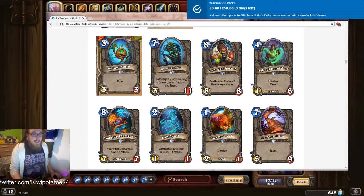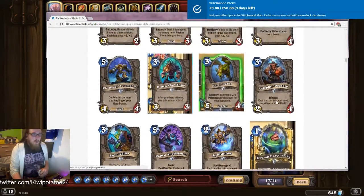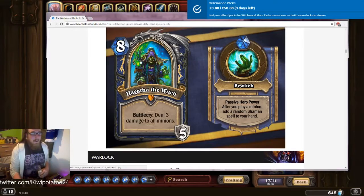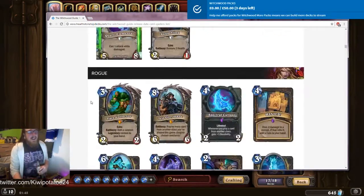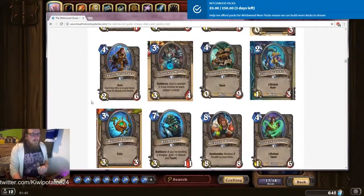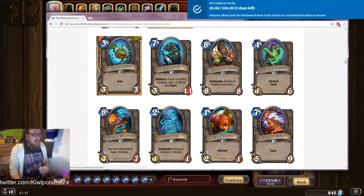How are we doing guys? The set is up, we've got all of it here and we're going to go through it card by card and see what's good and what we think is just going to be funny. Spend a bit of time with me and let's have some fun looking at The Witchwood. We'll start from the bottom with the neutrals and go all the way up. I've seen a few cards of the set but not everything, so some of these will be as I'm seeing them myself.